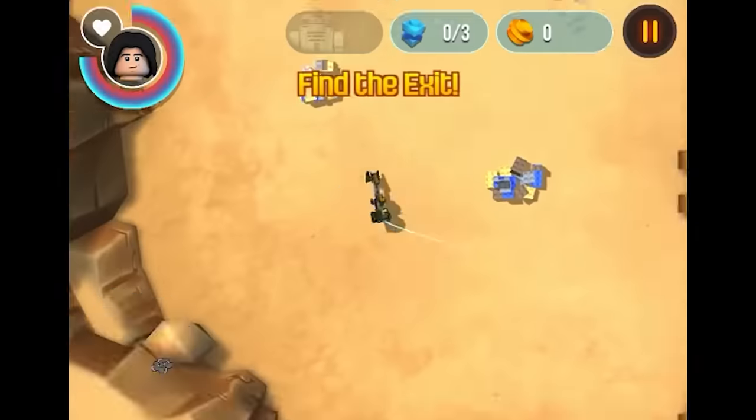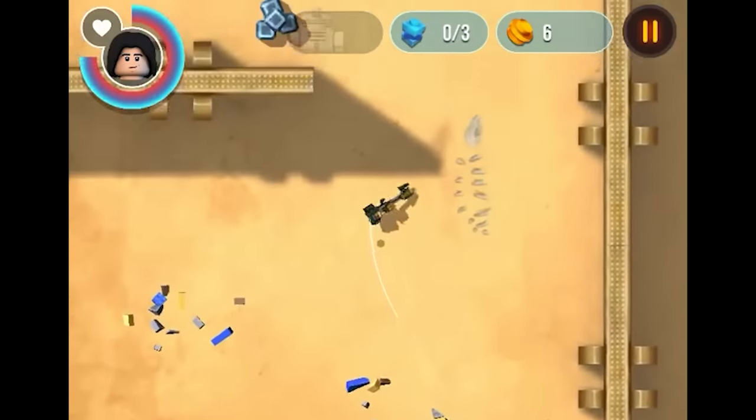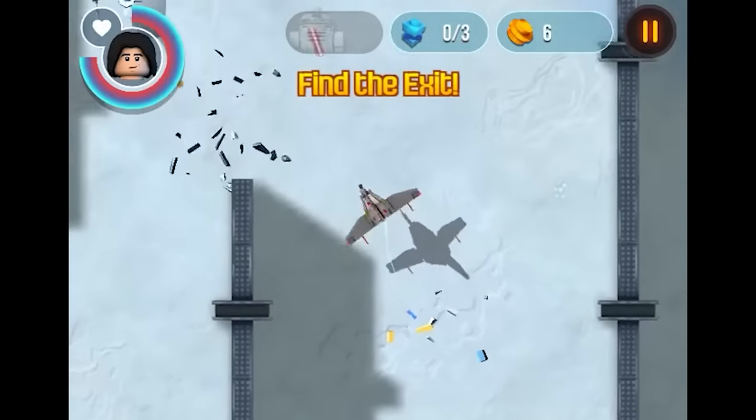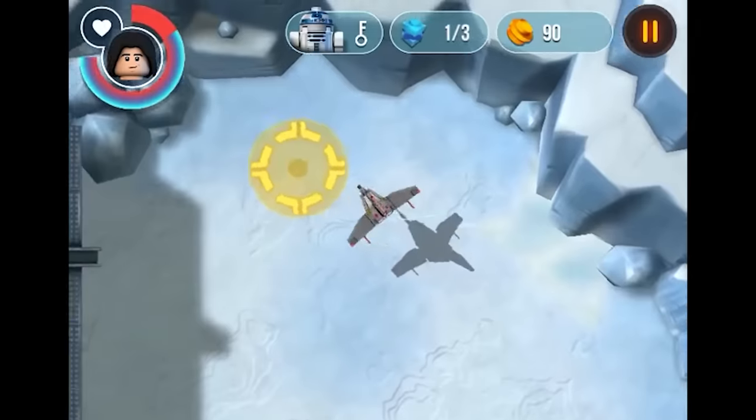This is LEGO Star Wars: Ultimate Rebel, released in 2014. A top-down web game where you pilot a bunch of different vehicles and make your way through levels destroying enemies. The objective of each level is to find keys to open certain doors and make your way to the exit without being killed.